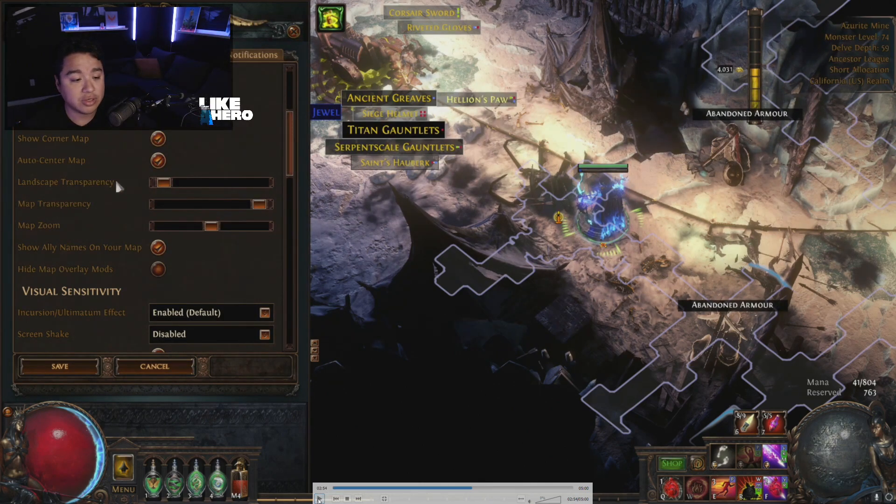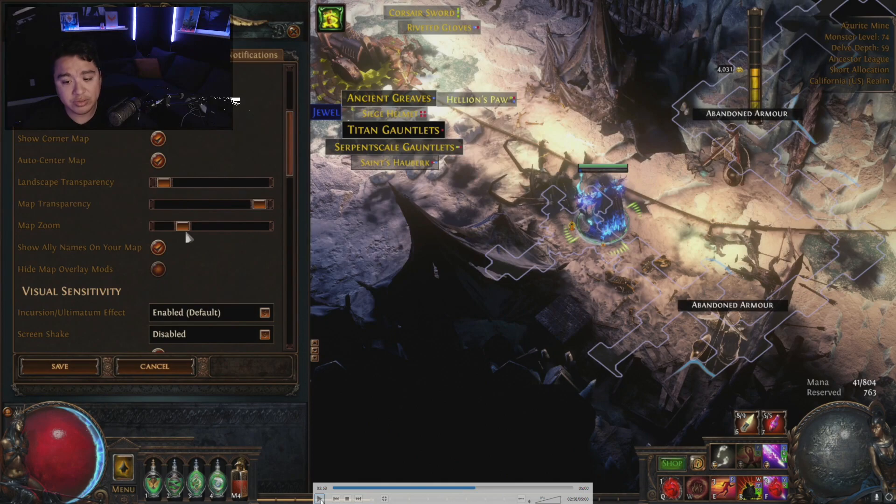That's a great thing you can do here if it works for you — just a quick little tip that may help your quality of life when playing the game. The other thing you can do is focus on the zoom: you can zoom the map out to see more of it, or zoom it in to really see your immediate surroundings.